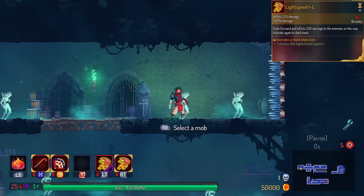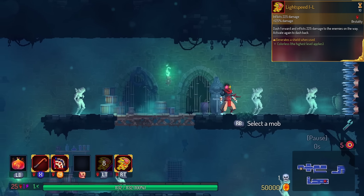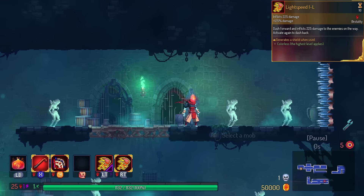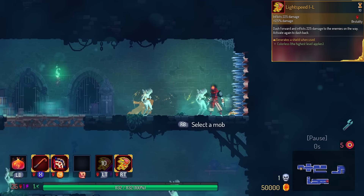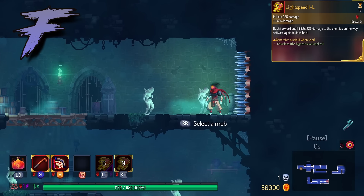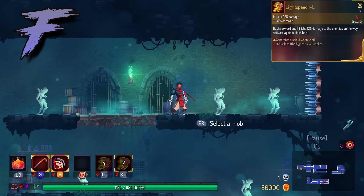Lightspeed has Global Shield on use. You would think: I dash in, I get a bubble, and I am protected for a long time. But keep in mind, Lightspeed already has iframes on it — I can dash into a row of spikes and then dash back with no damage taken. F tier.